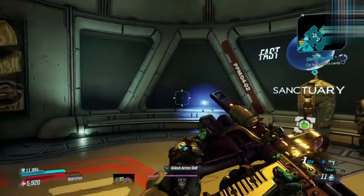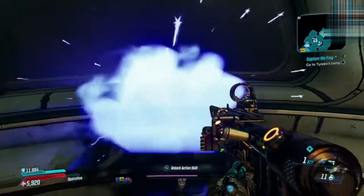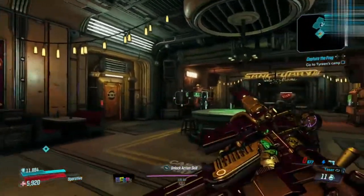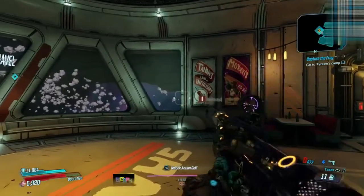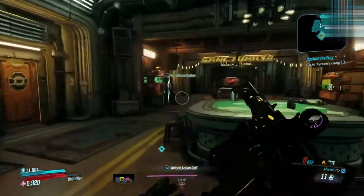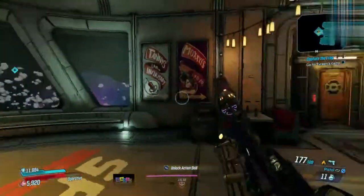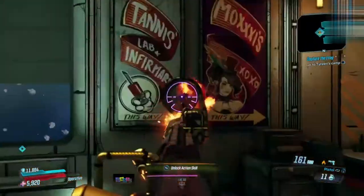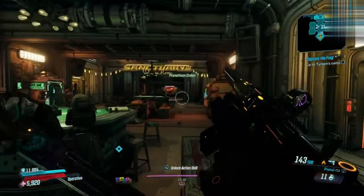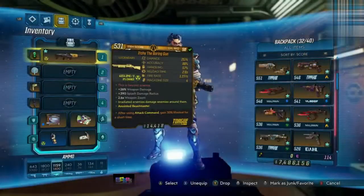It also has a taser mode. I'm not sure how much damage the taser does, but it's a pretty cool addition. It shoots shock, so if you could stun an enemy with that and then load into it with the pistol — that's just amazing. I like it. It'll be one I try out when I make the most of my build.